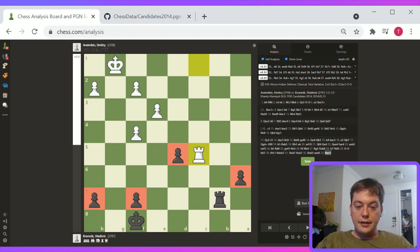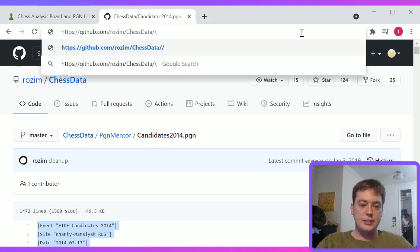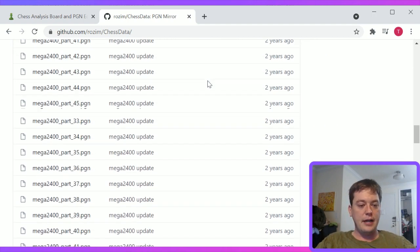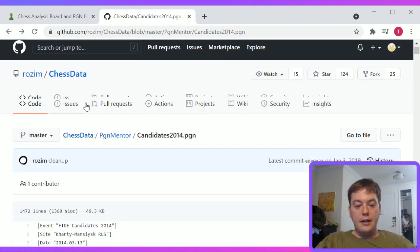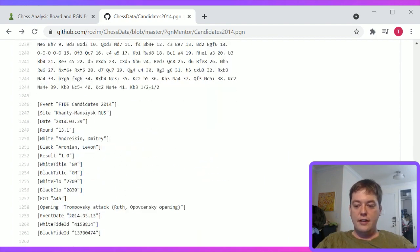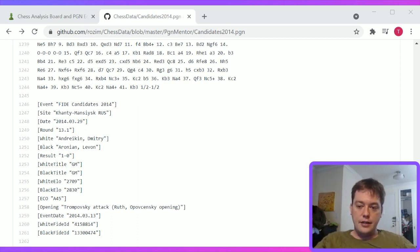One thing I learned when looking this up is that there's actually a GitHub here — it's user Rosim, chess data. There are a lot of different PGNs here. These are just PGNs that the guy has compiled himself — very interesting material. This candidates24.pgn was what I was drawing from. There's value in chess.com for sure, but if you can get a free or trial copy of ChessBase, you can just load in the PGNs here and have your own database sets. GitHub is a somewhat novel place to look for chess data, but in this particular case it seemed to work.